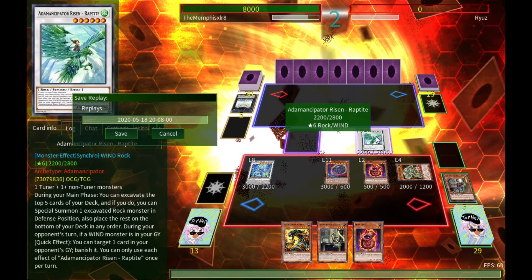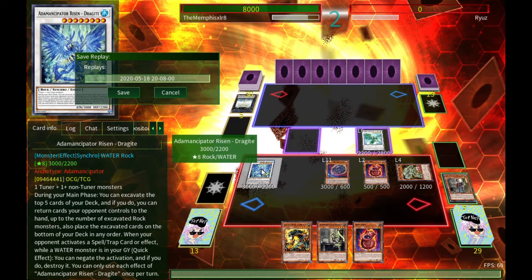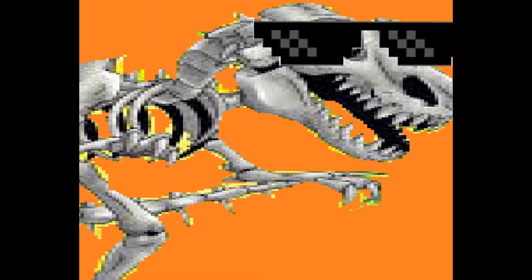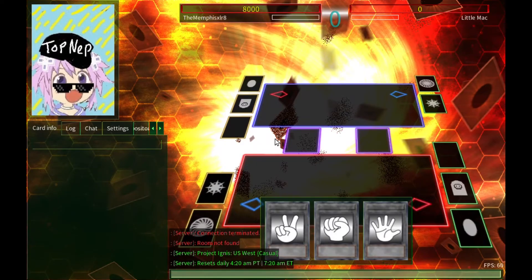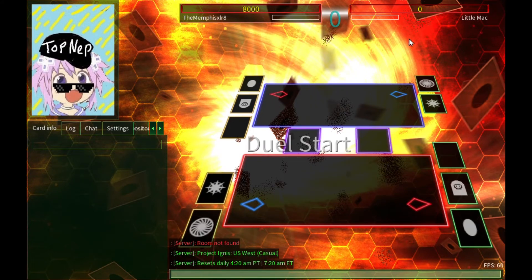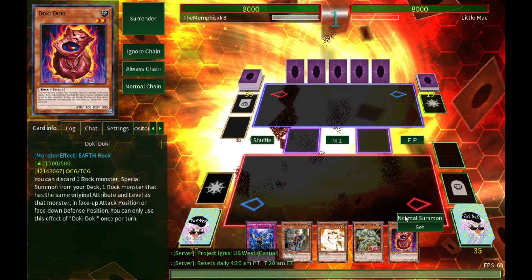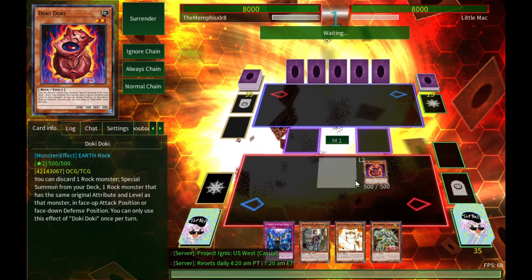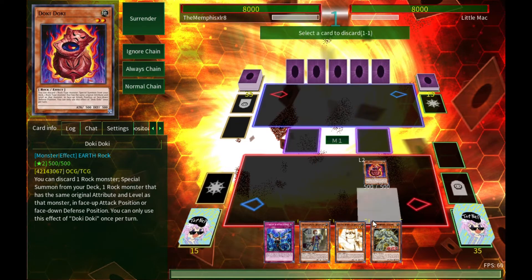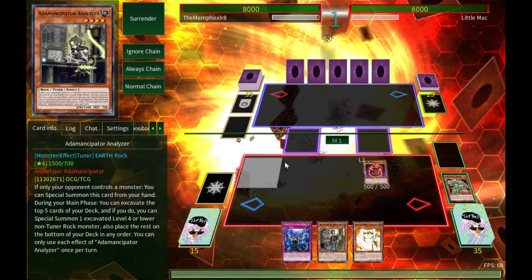We're curb stomping people sadly, but let's go for the fourth opponent and see what happens. Fourth duel — it's like Little Mac himself got tired of being in Smash Brothers and came to play Yu-Gi-Oh today. We're going first, which is not necessarily a great thing for this deck.